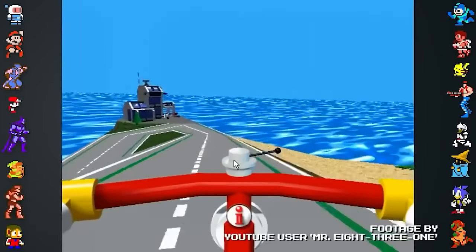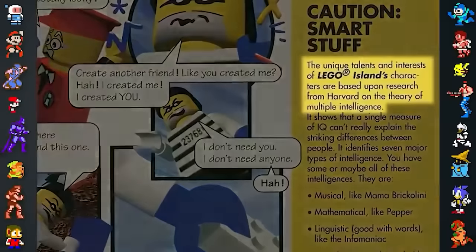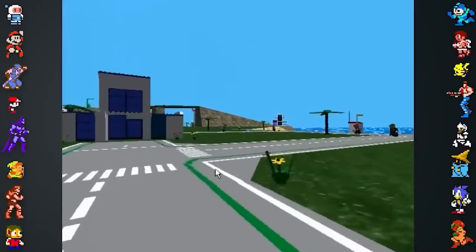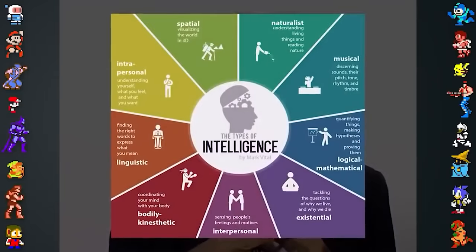Did you know? According to the original manual for Lego Island, the personalities of each main character are based on a theory about human intelligence. The theory of multiple intelligences was developed by Howard Gardner in the late 1970s and early 80s, and states that a person's IQ score is an inadequate way to measure intelligence. Gardner said different kinds of intelligence exist, and people can excel in certain types but not others.